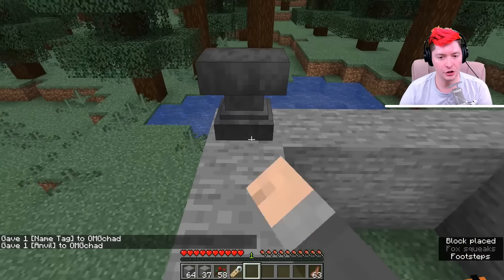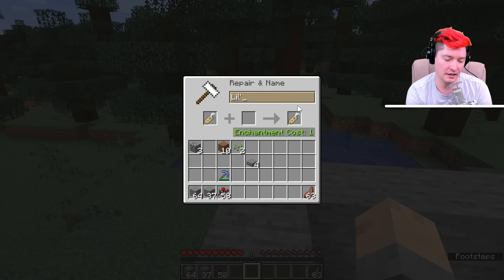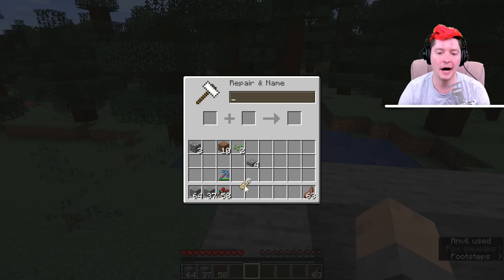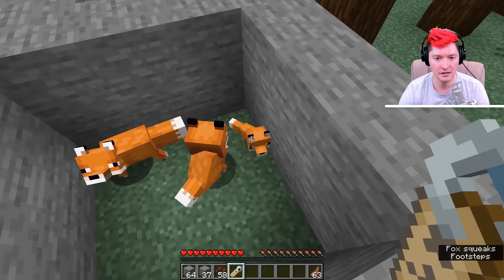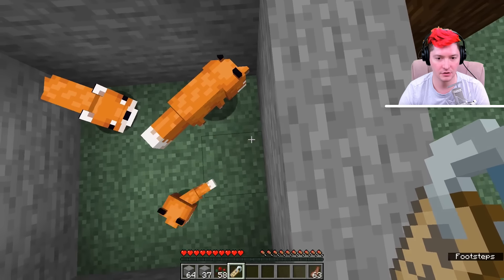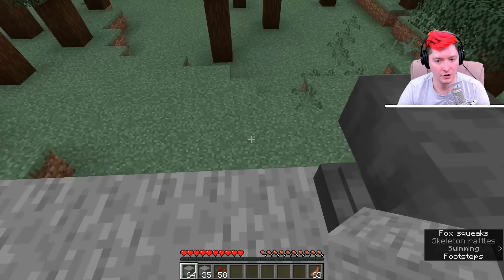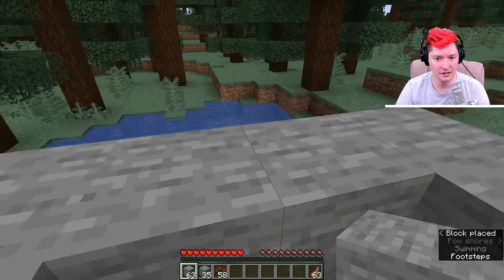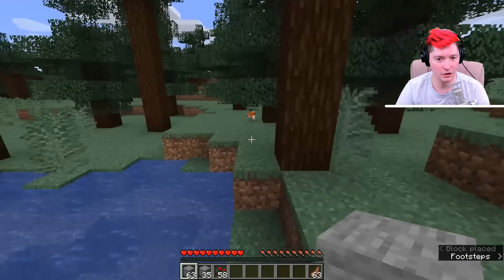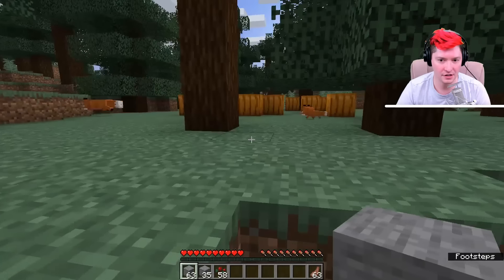What I would suggest doing is naming the fox. It doesn't need to be named because it will not despawn, but naming it will make sure that you can tell it apart from the tamed foxes versus the untamed foxes. This is the behavior I was talking about — the little fox will follow an adult fox and look like it's running away from you because it's just following the other foxes as they run.